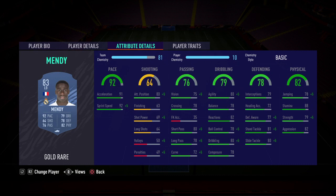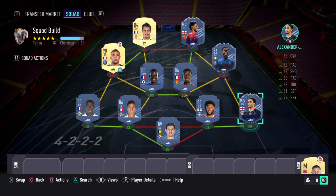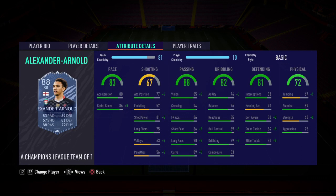At left back I've gone with Mendy — the gold rare Mendy. He links really well with Varane, obviously both playing for Real Madrid, and he's really cheap now. Still a meta card — I'd probably go with the anchor on Mendy to boost the physical as well as the defending. At right back, to link with Gomez, I've gone with the UEFA Champions League Team of the Tournament card Trent Alexander-Arnold. I'd go with the shadow on this card — great defending, good sprint speed, and the perfect link with Gomez.